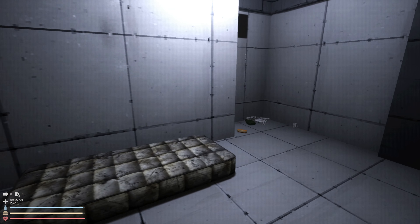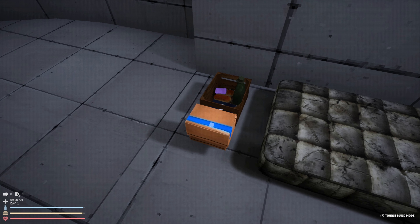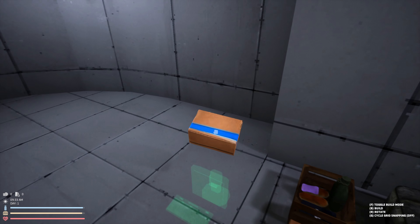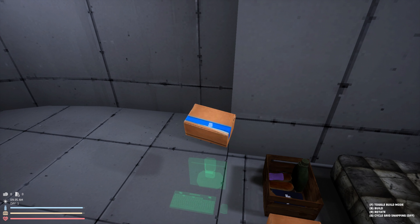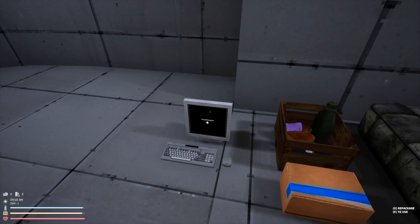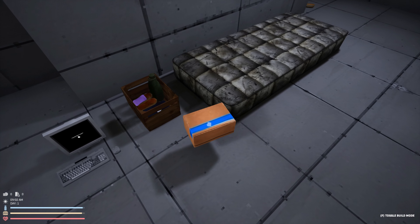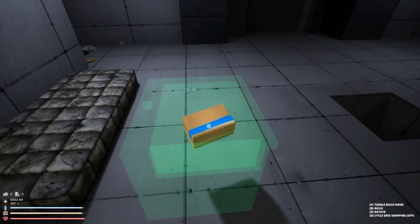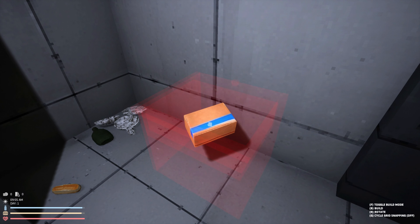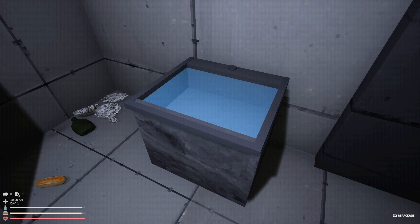Alright, so we've got some dishes here. Also we've got some boxes. Toggle to build. Looks like a computer we've got here. Let's go ahead and build that. This device is locked — please await further instructions. So what is this one? This one looks like a sink. Let's go ahead and build this sink here.